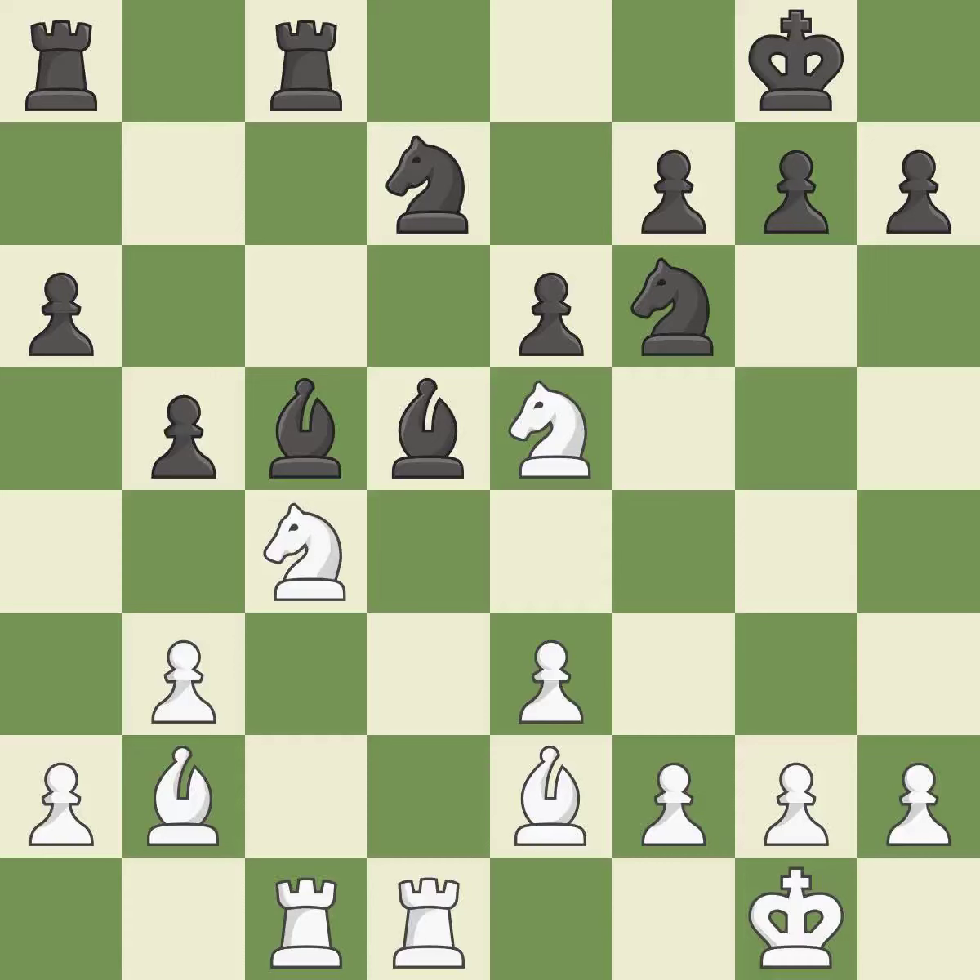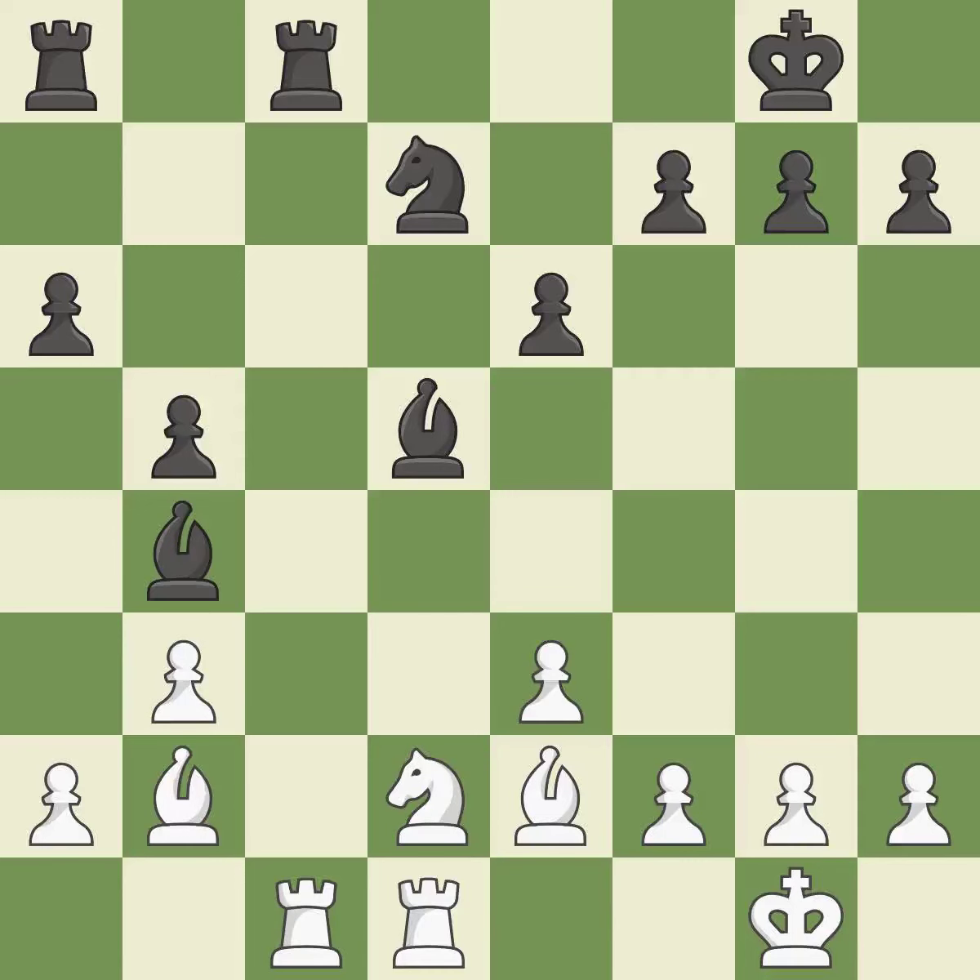This maintains the balance in material with a good trade — this is the only move that works. The knight backs off to a more secure square. This suggests exchanging items of equivalent value. While not a mistake, that is also not the wisest course of action.